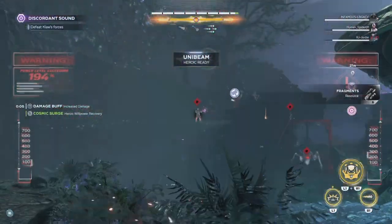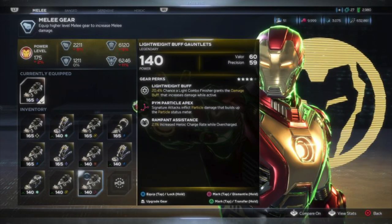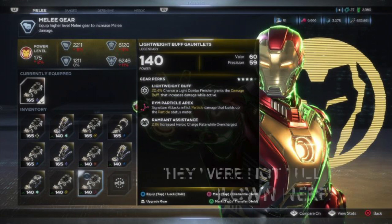The perk I'm talking about is Rampant Assistance, and this perk comes on different slots depending on the character, but for Iron Man you want this in slot one. It's going to give you 200% heroic recharge rate while you're overcharged. Now you may look at it and say it shows 2.1 — it's not a bug, it's working as intended right now, but do expect some type of nerf with this piece in the future.